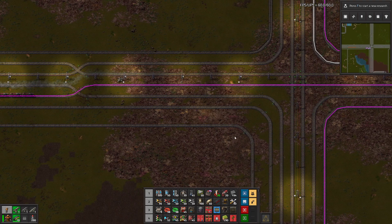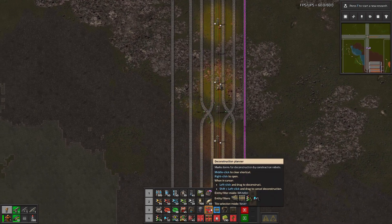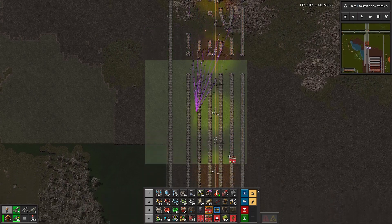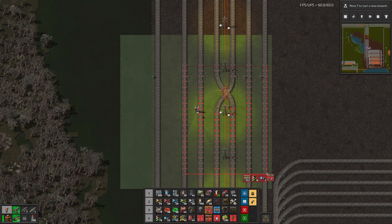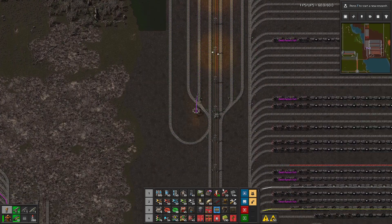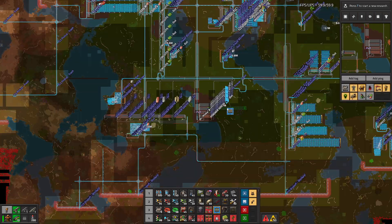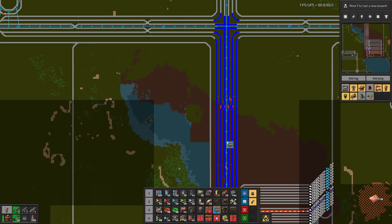I'll be very, very surprised if this revision of the intersection doesn't work the way I expected. We have to remove quite a bit of stuff here, and we'll have to change this part. I think now we can grab our section and build it right here. Nice.